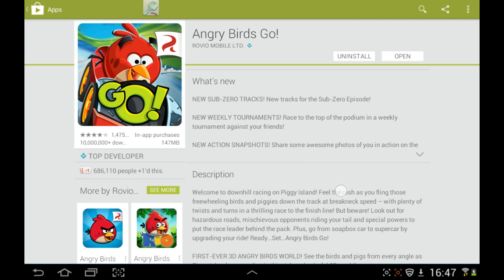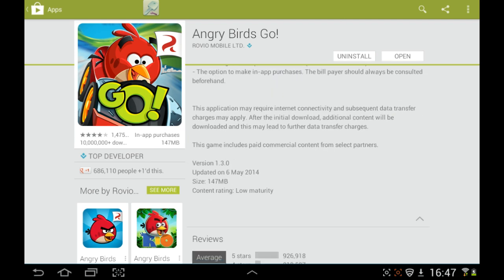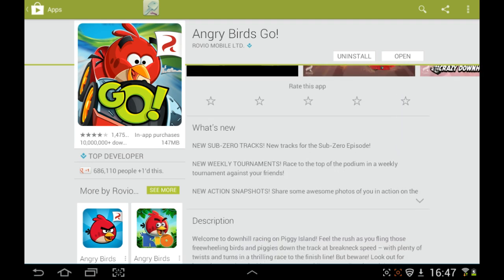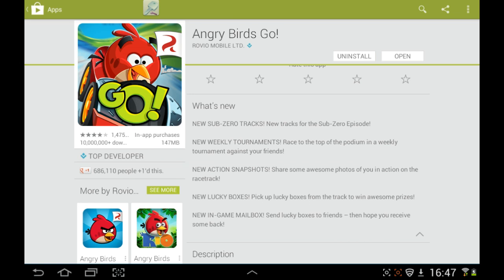Today is the 7th of May, as you can see, and the version on Google Play at the moment is version 1.3.0. They only updated it yesterday on the 6th and they've added sub-zero tracks, weekly tournaments, and even a new snapshot feature where it'll take some pics of you as you're playing and you can upload them to Facebook and things like that.